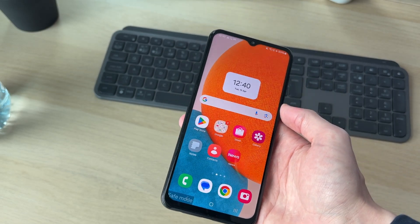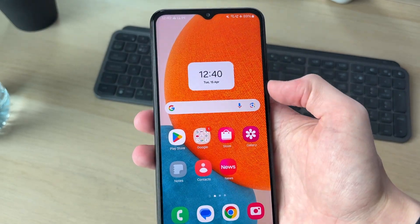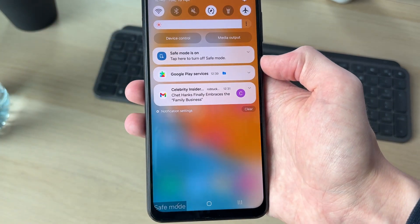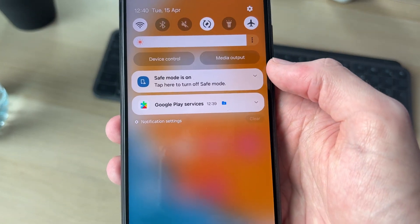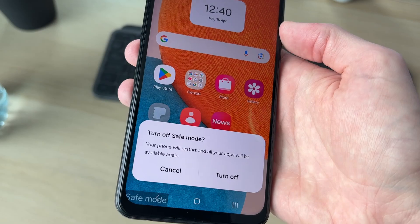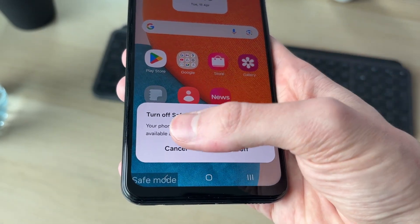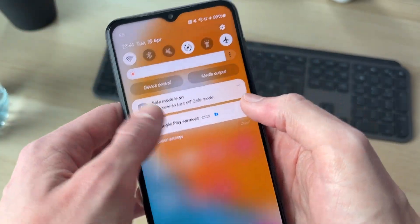If the method you're trying isn't working — for example, if your side buttons weren't working — what you can try is dragging down from the top of your device to open the notification center. You should have received a notification saying safe mode is on. Tap on it and you'll get a pop-up where you can press 'turn off.' Your phone will restart and your apps will be available again, and you'll be out of safe mode.